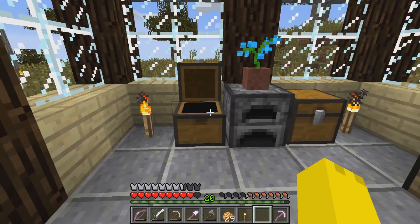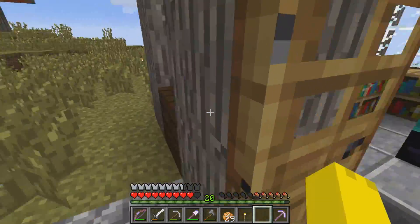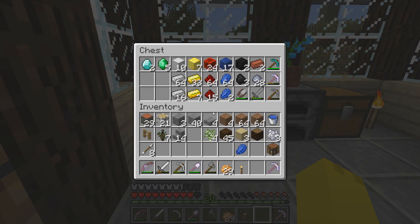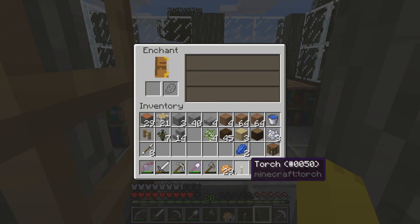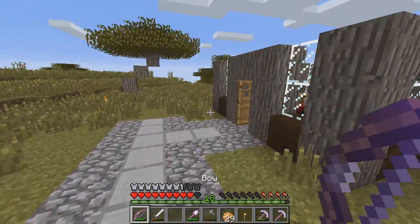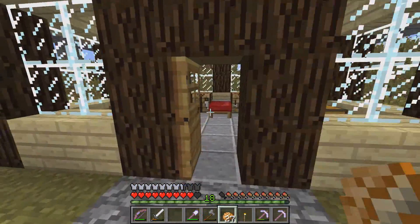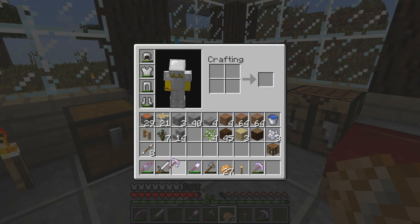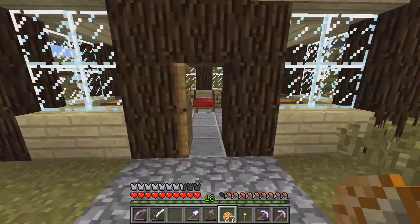Let me take a look here. I'm going to spend a level. So if I really wanted I could have an efficiency two, fortune two, unbreaking two pick. But I don't think I'm going to add the efficiency, just because it's not really that big of a deal. I'm only going to use the fortune when I mine coal and stuff of that sort. As a matter of fact, this would be a pretty nice pick.